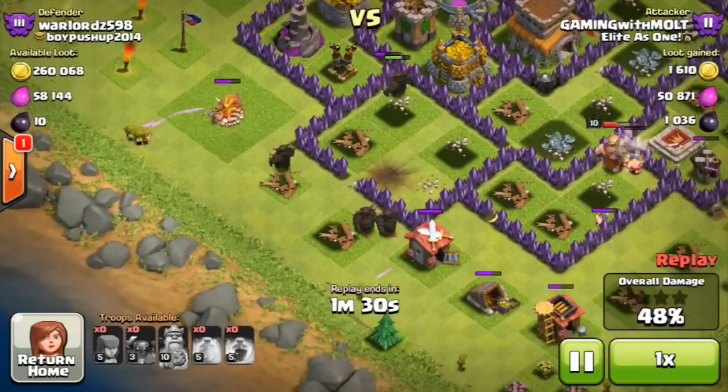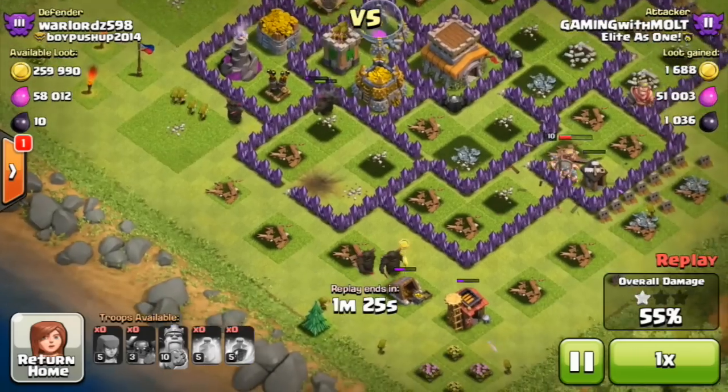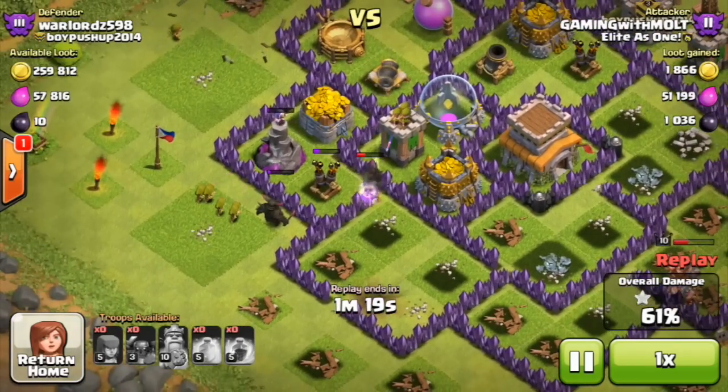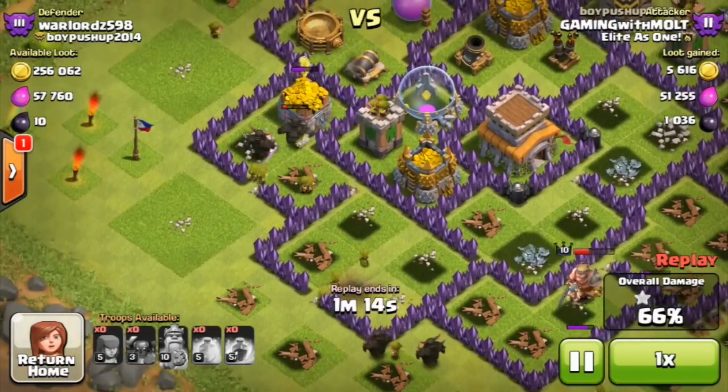Right here at the bottom these two PEKKAs did get distracted, so now I need to drop off the rest of my archers on this army camp to make sure they don't go all the way around. We're going to take that out and now the PEKKAs are going to head in towards the middle of the base. Once this last building goes down, those other two PEKKAs that are wandering off are going to head back in towards the base and continue doing some serious damage.